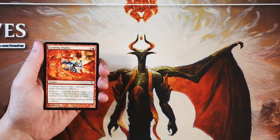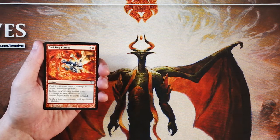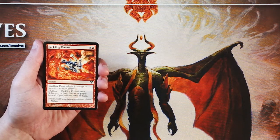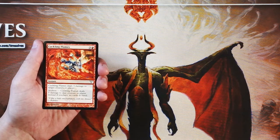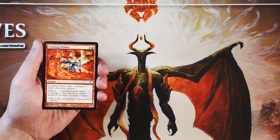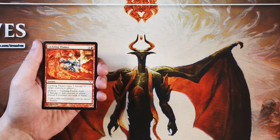This features Hellbent — it deals five damage to that creature or player instead if you have no cards in hand. Dissension featured Hellbent with cards like Infernal Tutor as well, which sees a little bit of constructed play. It kind of rewards you for playing out a lot of your stuff, which is exactly what you want to do anyway. What's nice is this makes top decks a little bit better. If you top deck something like this, you'll be able to deal extra damage instead of just that original three.